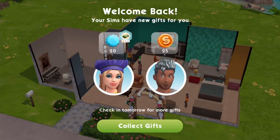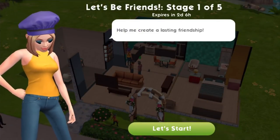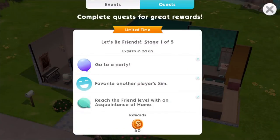So we're logging in for the first time today so we can collect some gifts. We have a mother and son here, who are the two main Sims in my house. This is a special quest — they come up from time to time. You have a few days to get through all five stages, and each one gives you rewards, with bigger rewards the further you go through all the stages.